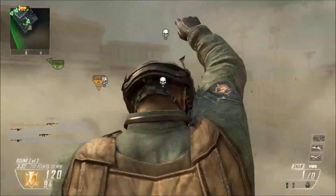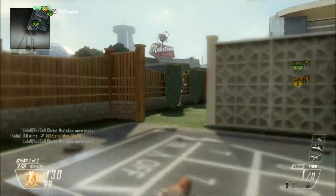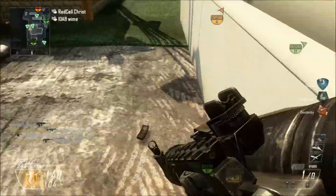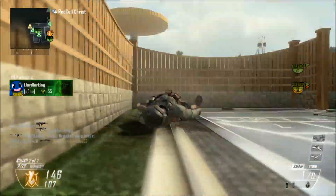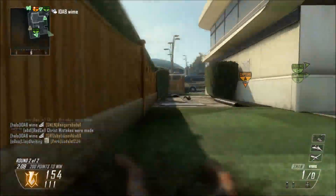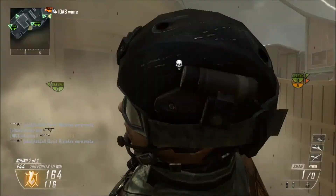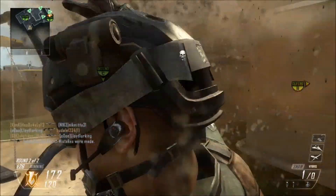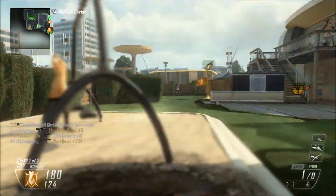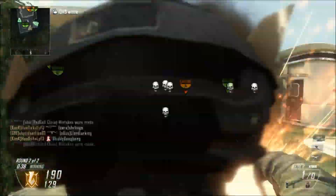My next tip is: as soon as you spawn, you're going to want to shoot that launcher, because you never know who's in the way. As soon as he spawns, you're going to see every single life here — it's fast forwarded just to show you how awesome this is in super fast time. As soon as you spawn, shoot that launcher, and aim down too. Aim down as soon as you spawn and shoot, and you're guaranteed to get a kill.